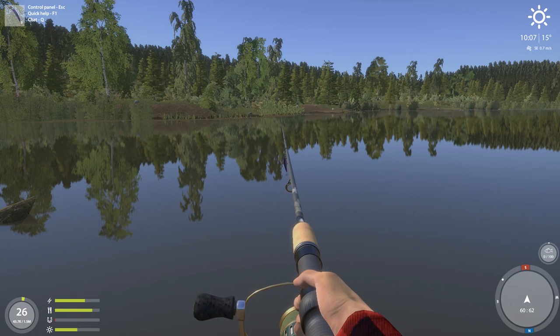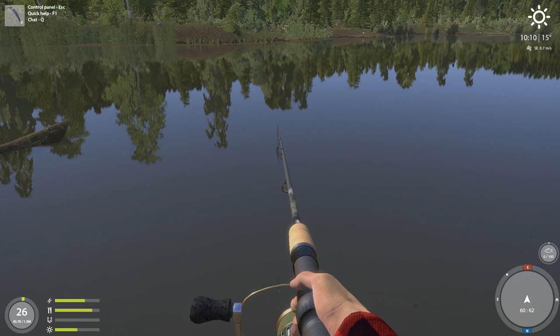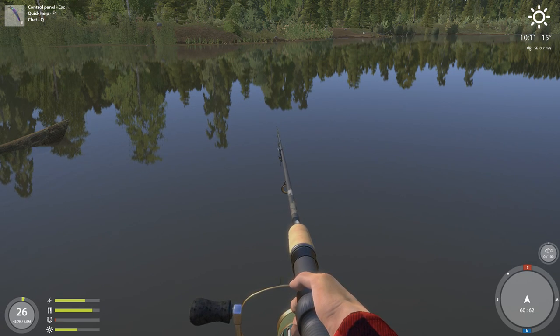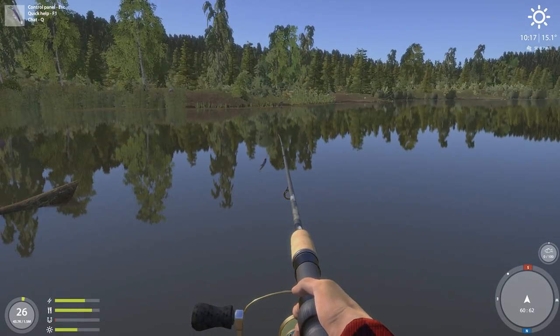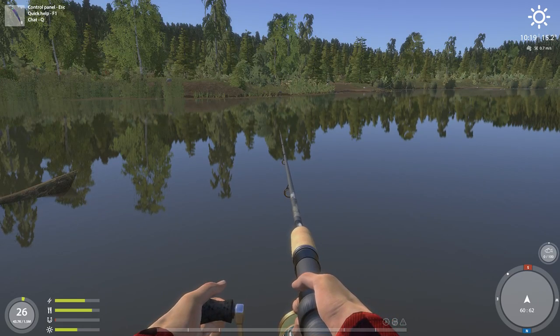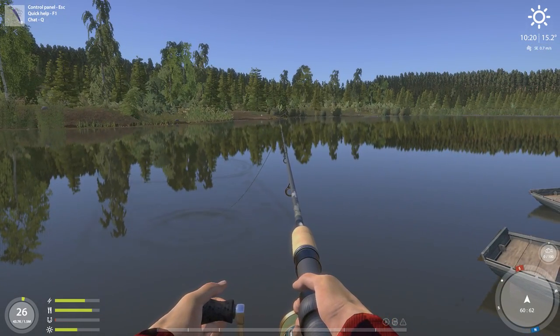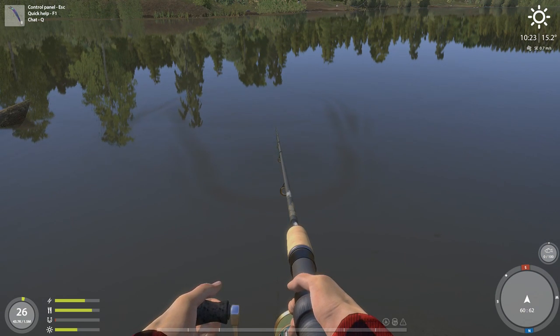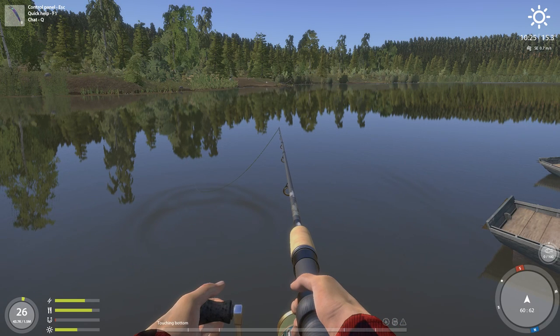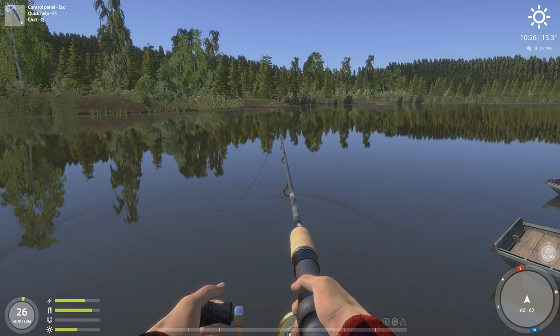Number 4: never point your rod directly at the fish. When you get a snag, you break a line by pointing the rod straight at it and pulling - all the strength goes to the line and not the rod. So what you always need to do is keep your rod to the right or left away from the fish. Never point it straight at the fish, because at that moment it is going to get away. In my videos you'll always see my rod is to the right or left from the fish - that's very important.